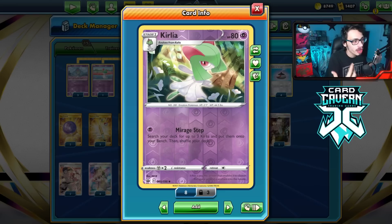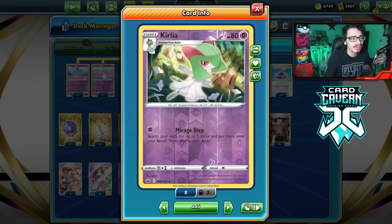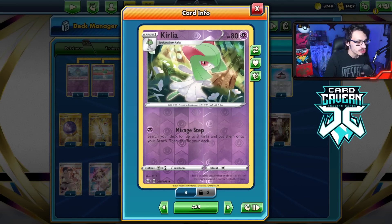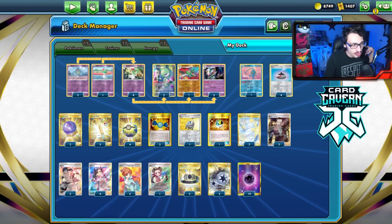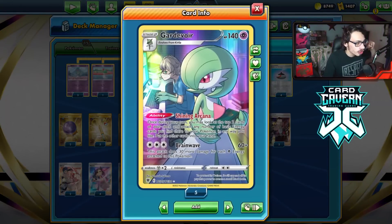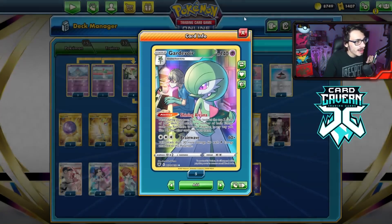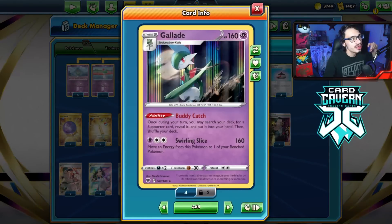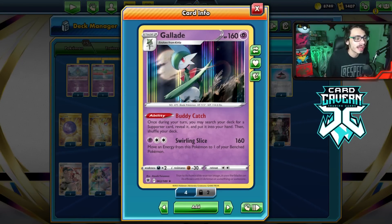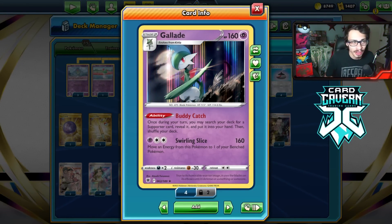It all comes together through Kirlia with Mirage Step, where you can search your deck for up to three Kirlias and put them on your bench. That means you don't have to go through the hassle of putting Rare Candy Gardevoirs in play — we can just use Kirlia to get them in play, and then the next turn evolve them. We now have three different targets: Gardevoir with Shining Arcana — which even got a beautiful character rare — Gallade with Dinoblade, a nice fighting-type attacker, and then the brand new Gallade, which hits hard for just two energy thanks to Twin Energy.